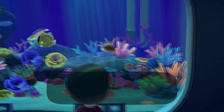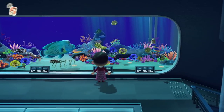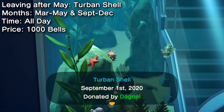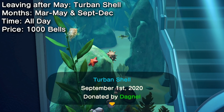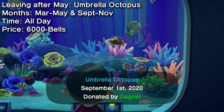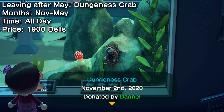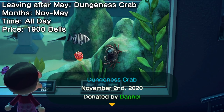22 deep sea creatures are available in May — that's five new ones from last month, but with three creatures leaving you have some work to do to complete your Critterpedia. Slow-moving and easy to catch is the turbine shell, but get one now or you'll have to wait until September. Probably the hardest catch to get before the end of the month is the umbrella octopus — it's not very big but it's fast and hard to catch. The last creature leaving this month is the Dungeness crab, a medium difficulty catch and not incredibly common. Get it now or you'll have to wait until November.